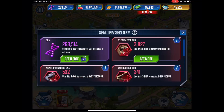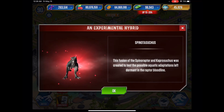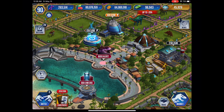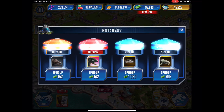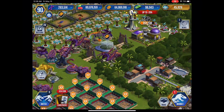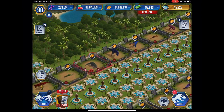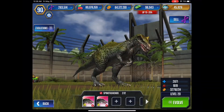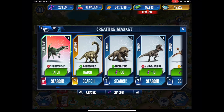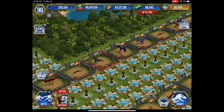How much super DNA do I have? I have enough for almost two more Indoraptors — that is crazy. Oh wait, Capra Suchis DNA — can I buy another one of these guys? A thousand. So I just bought him. Spina Suchis — oh no, why did I click that? I can get a level 30 of him. He'll actually be good at level 32. This is actually pretty good guys — I'm really progressing.